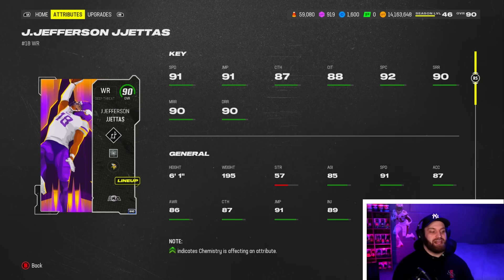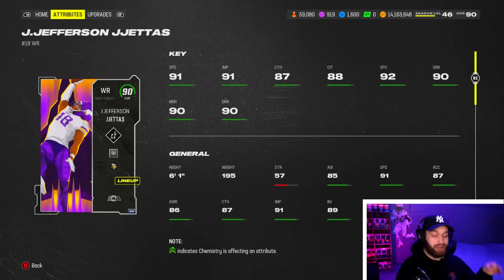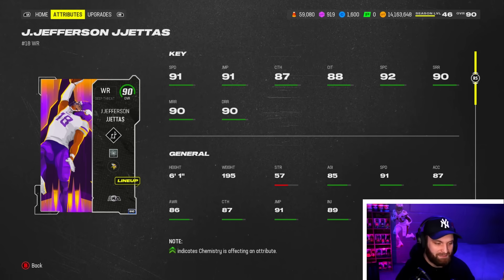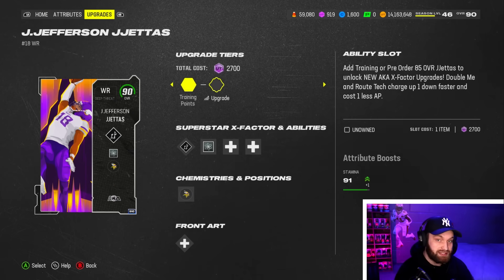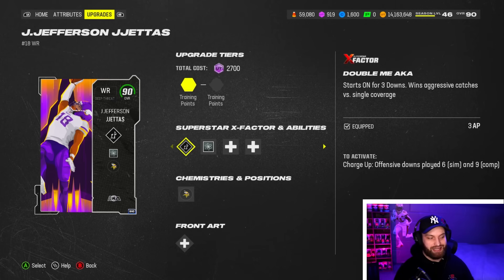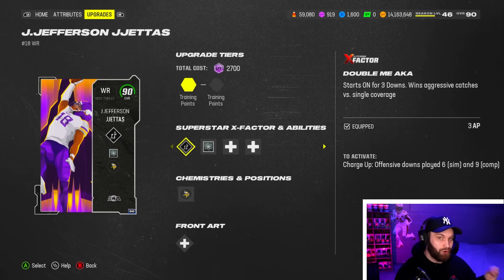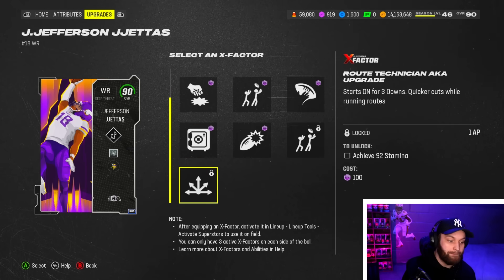JJettas has 91 base speed, making him the fastest wide receiver in the game, tied with guys like Christian Kirk, OBJ, and Jamar Chase. He is the tallest 91-speed wide receiver in the game. He has 90-plus in all three of his route running stats and also 92 spec catch — the card on paper is absolutely ridiculous. He is really expensive right now, so I'm not sure it's super worth it at this rate, but JJettas is still a dog. He gets Double Me X-Factor and also route tech.